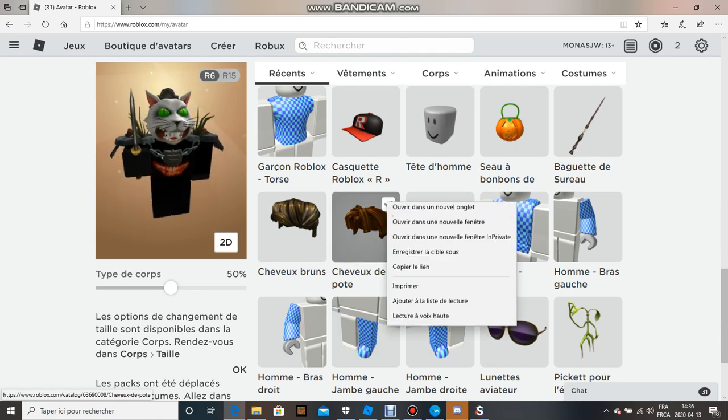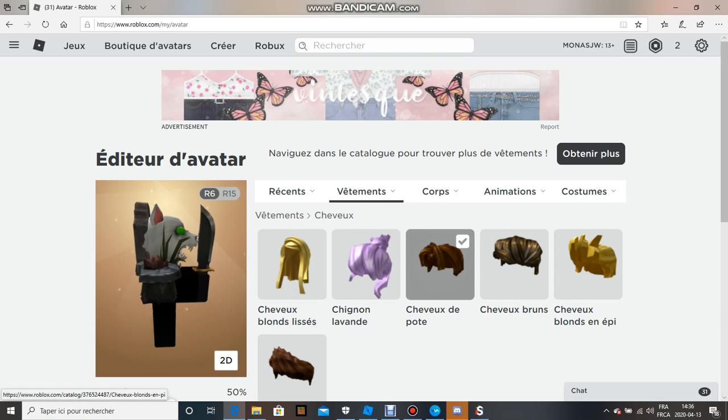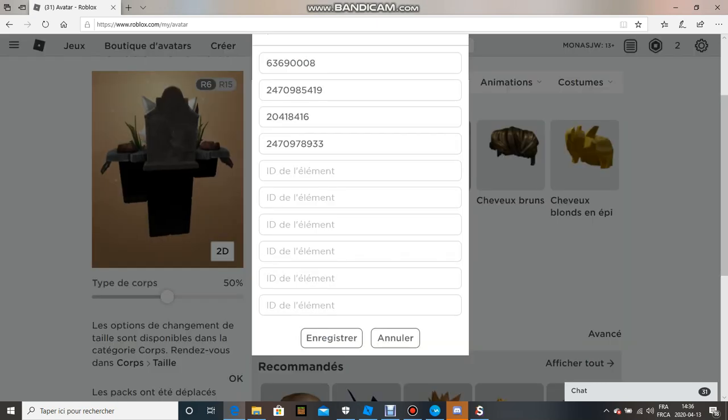And then you're just gonna go in Hair, then go to Advanced, and you're gonna go here. So that's what it's gonna give you — the choice.